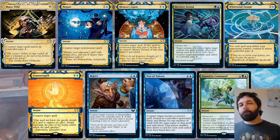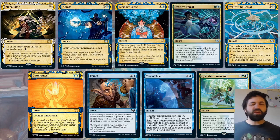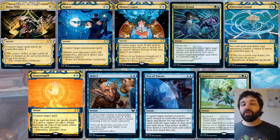Another Quandrix card is Quandrix Command — three mana, choose two: return target creature or planeswalker to its owner's hand; counter target artifact or enchantment spell; put two +1/+1 counters on target creature; or target player shuffles up to three cards from their graveyard into their library. Some very varied options. Counter target artifact or enchantment won't come up a huge amount given the increased focus on instants and sorceries in this set, but it's still something to be aware of.